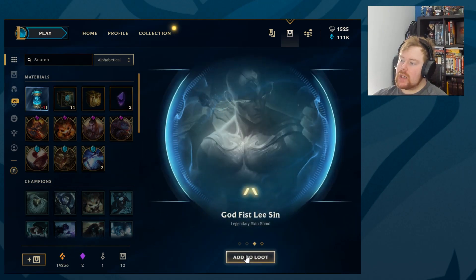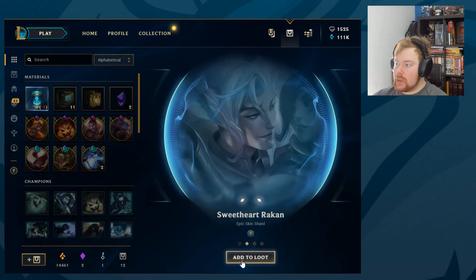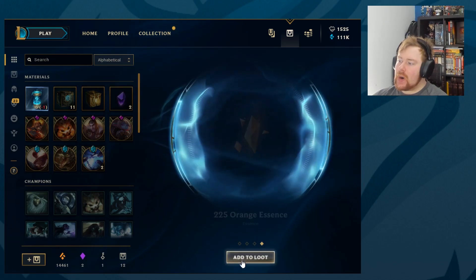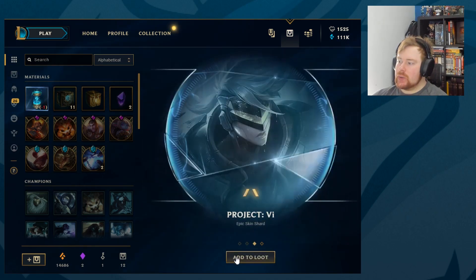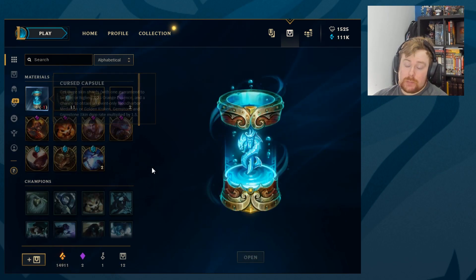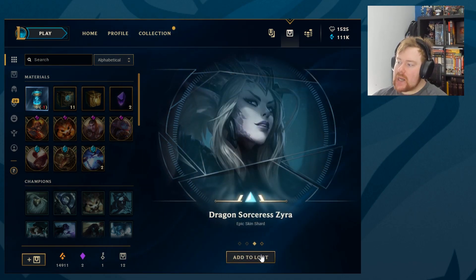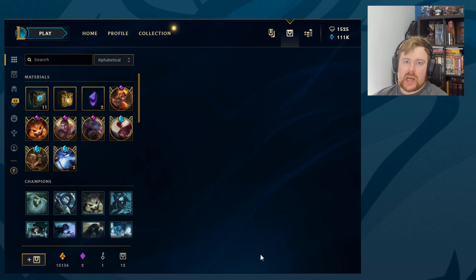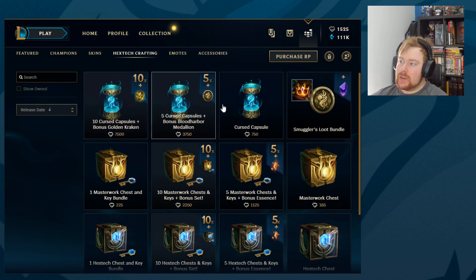We also got a chest. Academy Echo, Snow Day Singed, Death Sworn Katarina, Arena Caitlyn, and 225 orange. Then Mecha Aatrox, Hextech Anivia, God Fist Lee Sin — obviously already own it — and 225 orange. Headless Hecarim, Sweetheart Rakan, Apocalyptic Brand, and more orange. Then Frank and Tibbers Annie, Dragon Trainer Lulu, Project Vi, and 225 orange. Final one: Void Fizz, Worldbreaker Nasus, Orderless Dragon Sorcerer Zyra, and 225 orange essence.